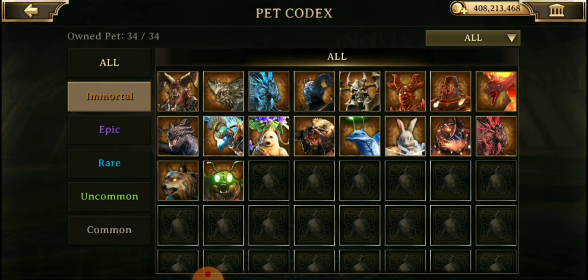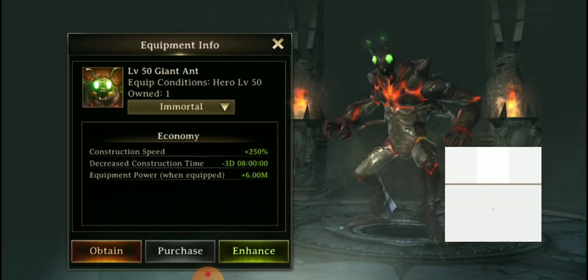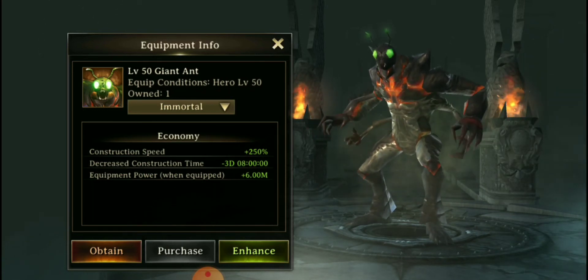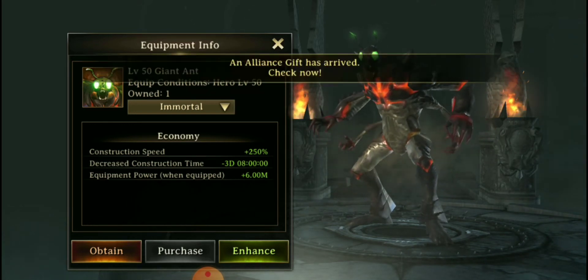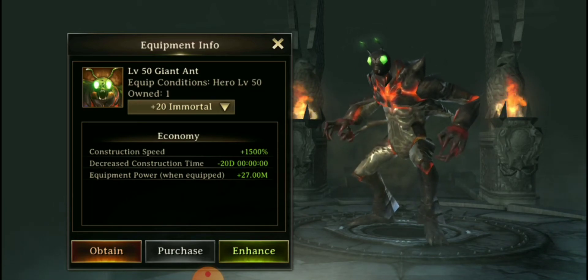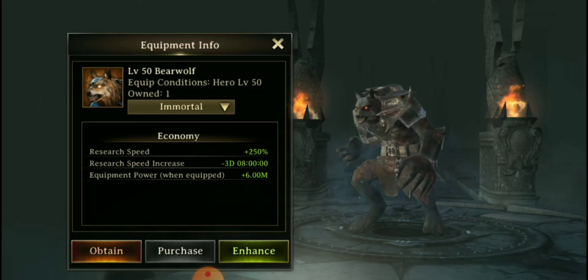We also got two new pets. The first is the Giant Ant — I wasn't too impressed just by the name, but when you look at him he actually looks pretty cool for an insect. He focuses on construction, starting at 250, and if you get him to plus 20 he'll give you a 1500 bonus to construction, along with decreased construction time as you enhance.